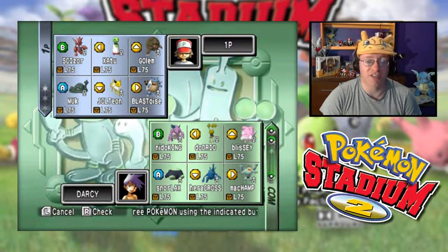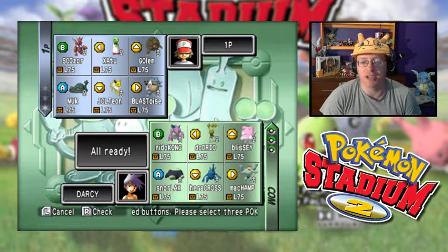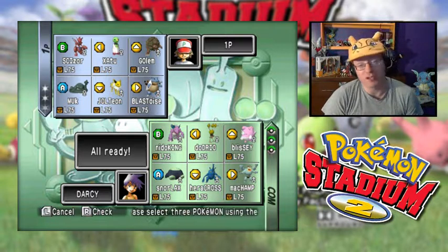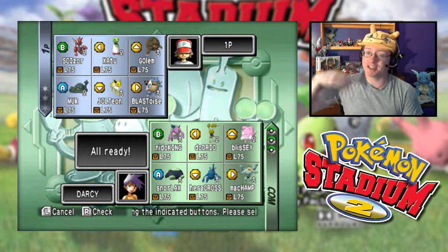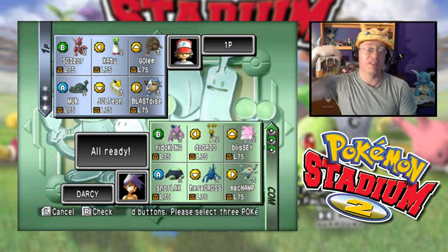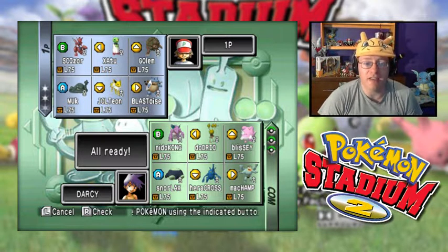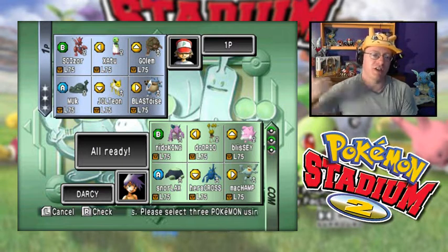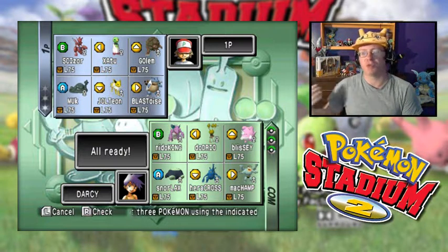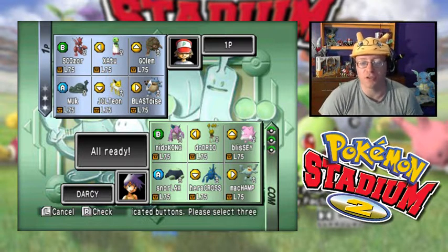We lost earlier today against Swimmer Darcy, and we're going for a second attempt to try to get a win, because we're at the point where the computer decides random chance doesn't favor us — it's giving the computer the best chance percentages and the human player the worst. The team I have is Scizor, Xatu, Golem, Blastoise, Jolteon, and Muk. In the Challenge Cup, computer Pokemon are given to you; you don't get to choose who you're bringing in.